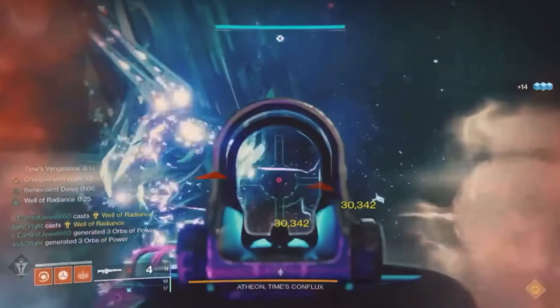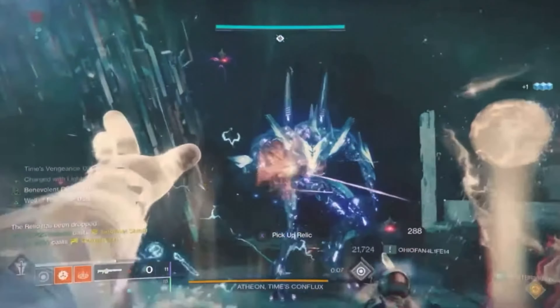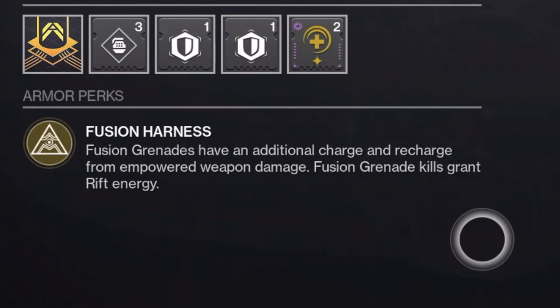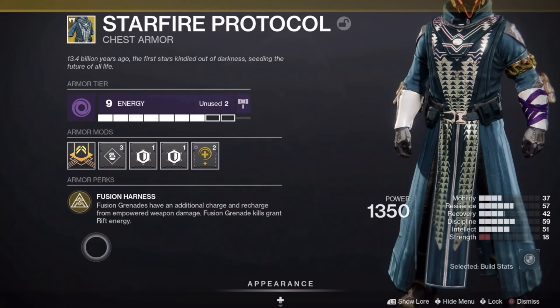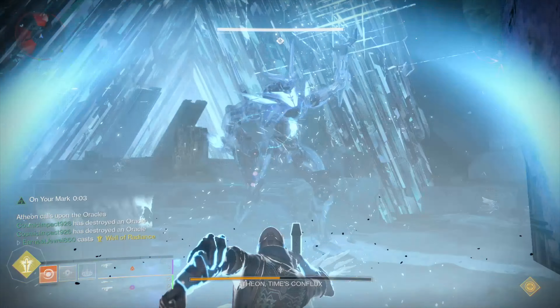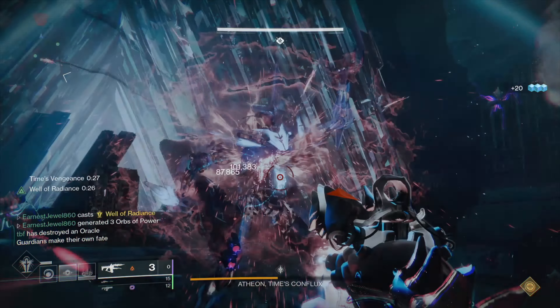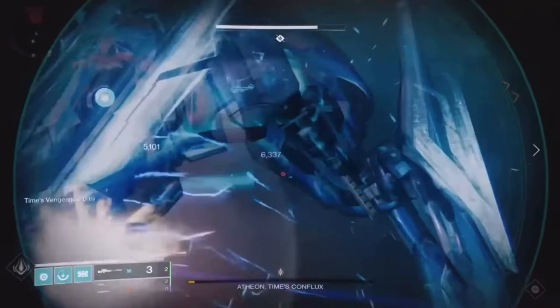The most efficient way to kill Atheon is to run as many Warlocks as you possibly can. Ideally they should be running Starfire Protocol — this exotic comes with Fusion Harness, which gives fusion grenades an additional charge and recharges them from empowering weapon damage. You can just stand in a Well and spam fusion grenades, and optionally switch to a rocket launcher at the same time.